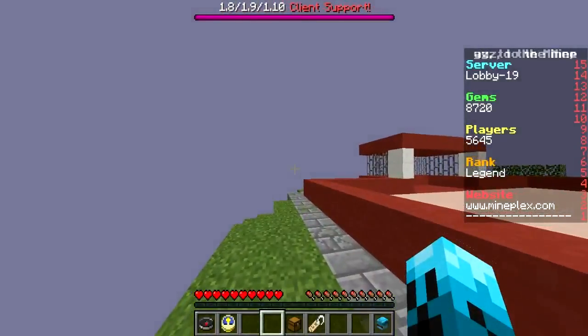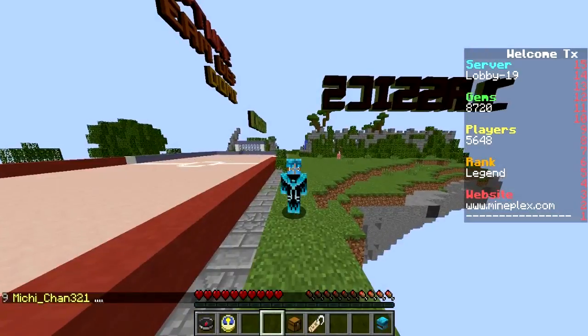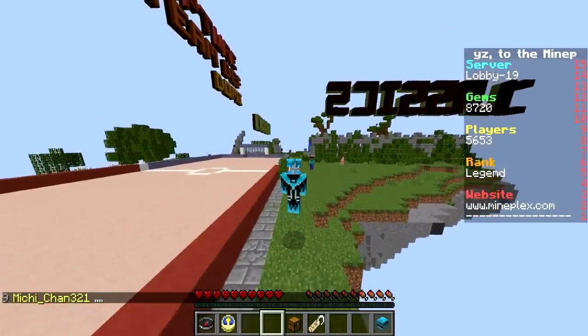Once you're done with that, you need to go into F5 mode like this and crouch three times — one, two, three. Now you need to jump in the air six times — one, two, three, four, five, six.